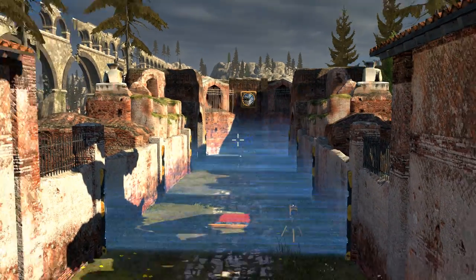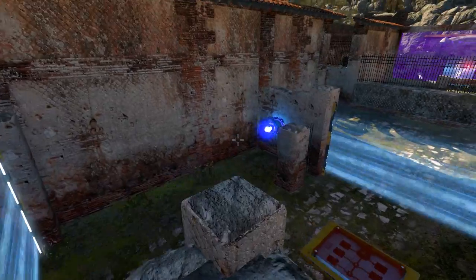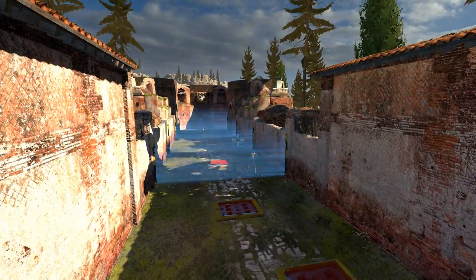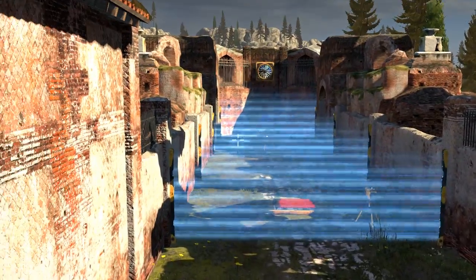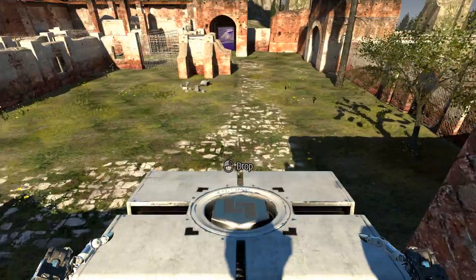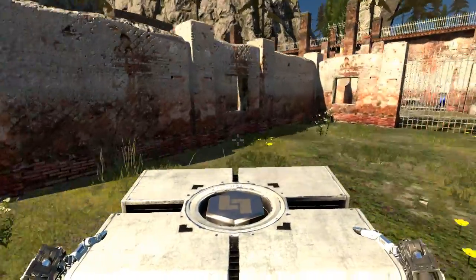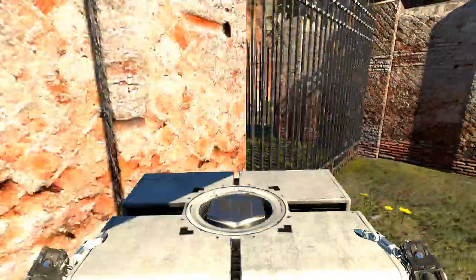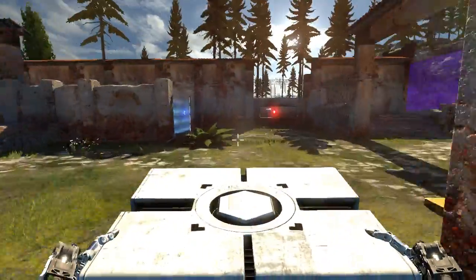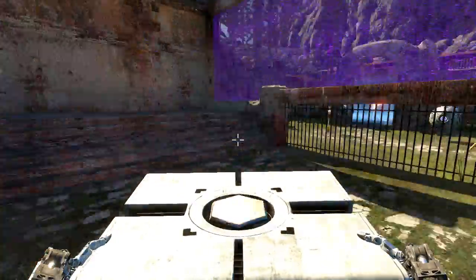Looks like we have to get a blue laser all the way down there. But it also looks like we could jump up here and skip one of the barriers. But we'd have to get that out. Look at that — I can pick up the box. Interesting. So, what's with these windows, then? Hang on, what the heck is this? This is a very interesting puzzle — look at this.